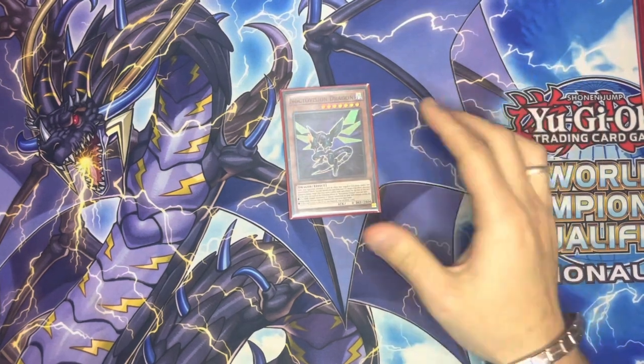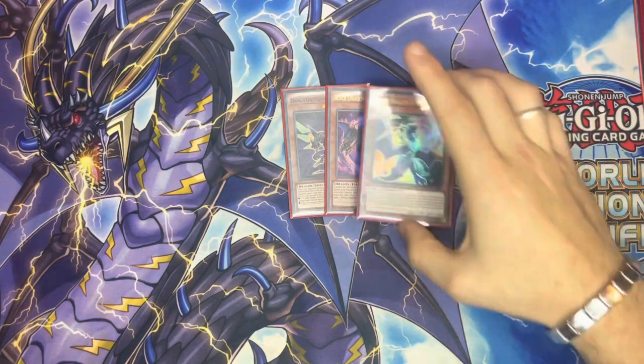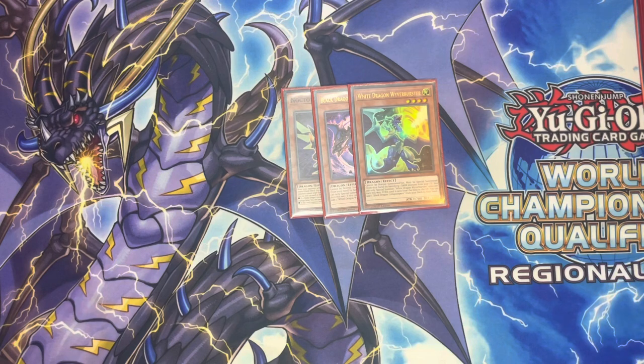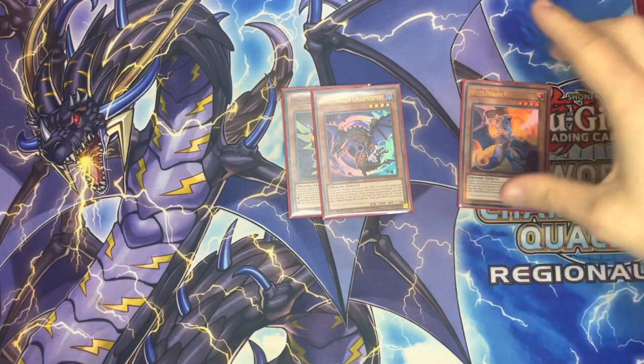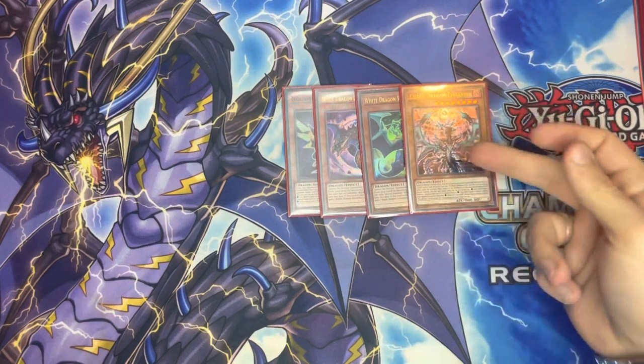We have the one Octavision Dragon - just an extender basically, and he draws you cards. We have the two baby dragons which is good because they search each other, and on Chaos Space you can put one back and then get the additional search as well. If you go black into white then you put Chaos Space, put white back into the deck and then you can search it again later.